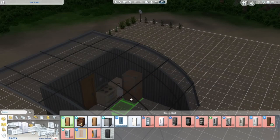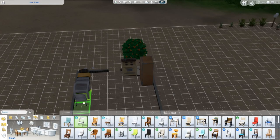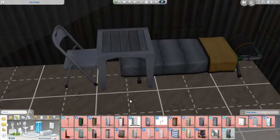Let's do a little upgrading: a fridge, an actual bed, a table, some chairs, a toilet, a sink. We're getting there, guys. I wonder what's going to happen next time.